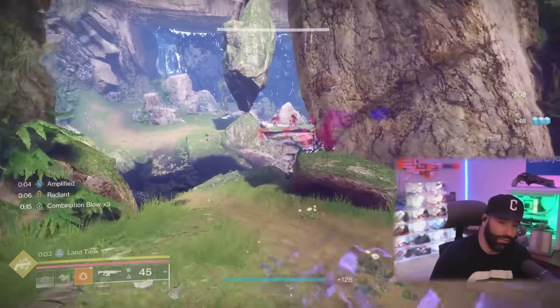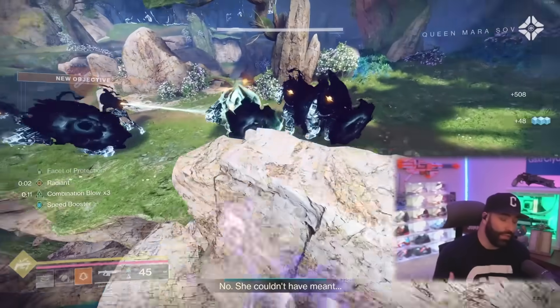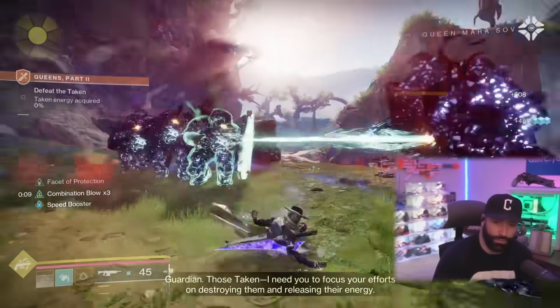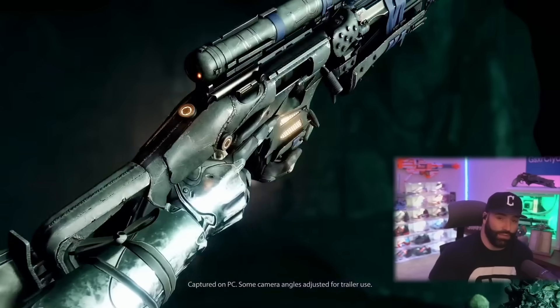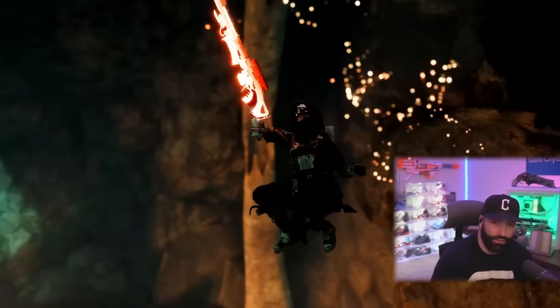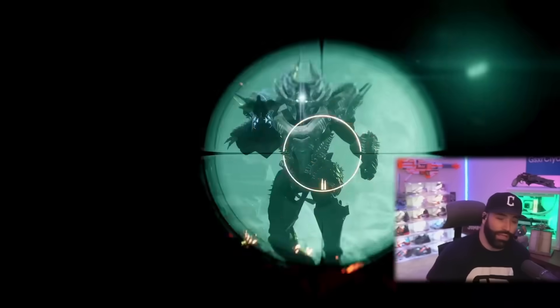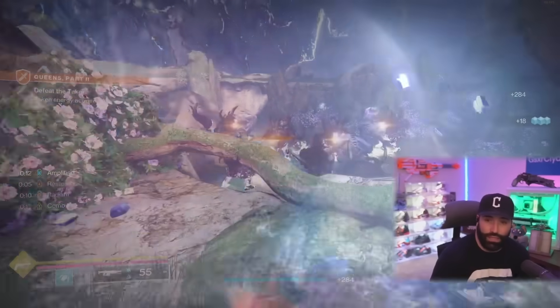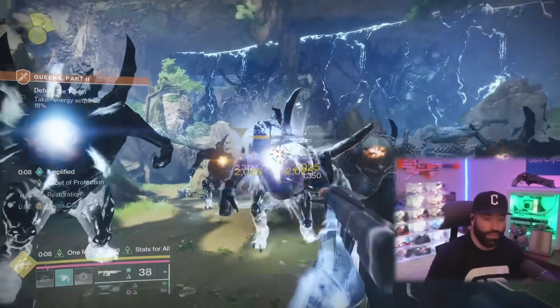I'm going to bring a little twist on this build that you haven't seen before, and I'm actually taking this into the Day One raid. I was going to go Titan but we chose three Hunters with one Titan and two Warlocks, simply because the new Still Hunt sniper is going to be absolutely busted for Nighthawk DPS. We don't know if they're going to ban Lucky Pants in the raid — we should find out before the raid race starts.